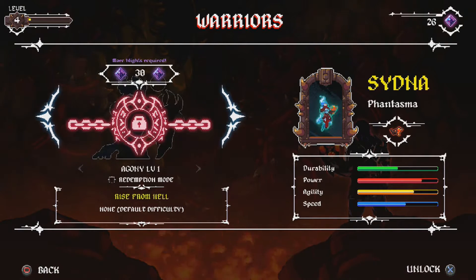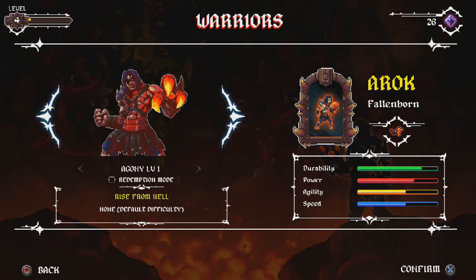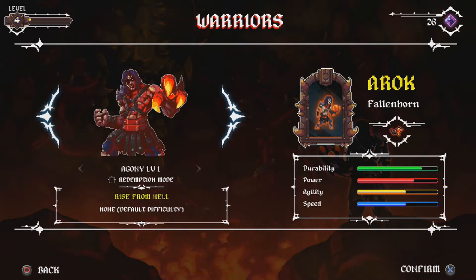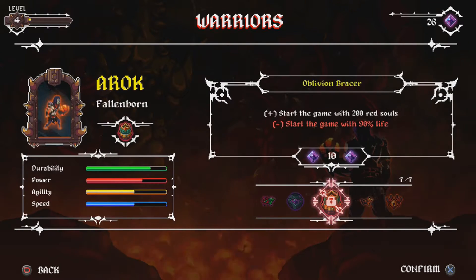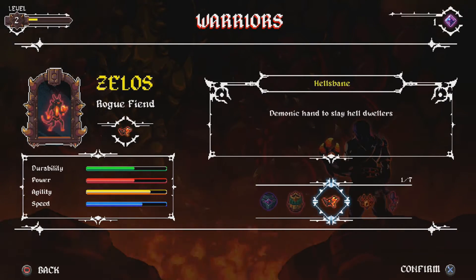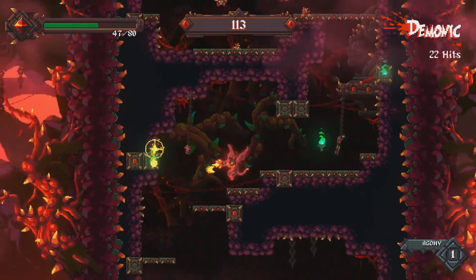I would usually go with the weapon that made it so that some enemies would drop blight so that I could unlock more stuff faster. I never did get to unlock the third character. I prefer the starting character for now — I didn't like the second character all that much because he has a very weak projectile attack.